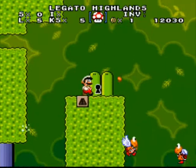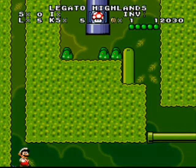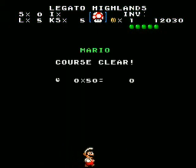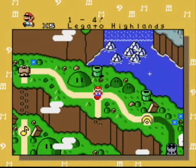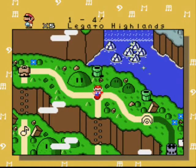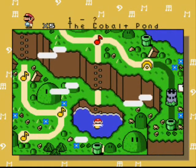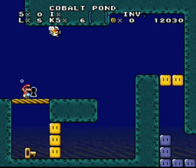That block is so weird. Secret exit found! What did I find? Secret level — underwater level: the Cobalt Pond. And the real name at the top is the same one.